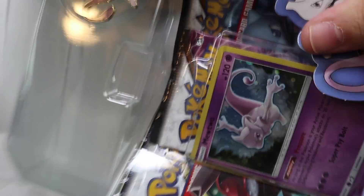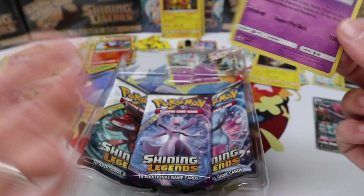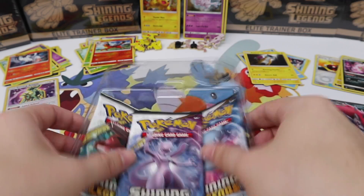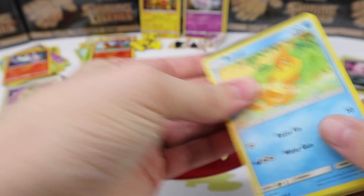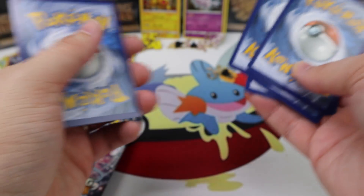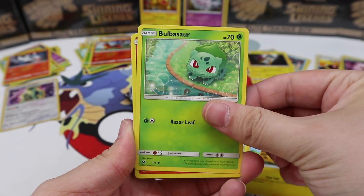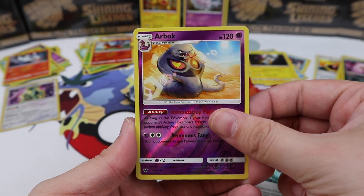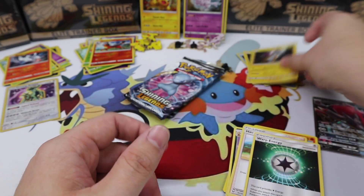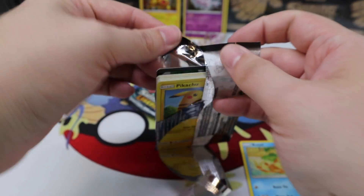Alright, Mewtwo — it's time for you to have three Hyper Rares in this one box because somebody needs to make it up. One of you definitely needs to make up for the bad pulls here. We have Sneasel, Pikachu, a Bulbasaur, Torkoal, Ivysaur — are we going to get that Venusaur? Nope. Arbok, and a Raikou. This is extremely disappointing — I'm so sad.